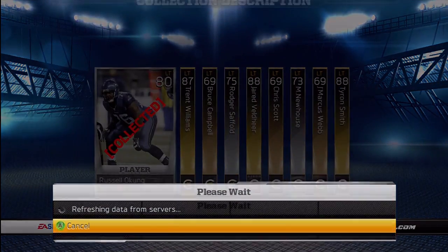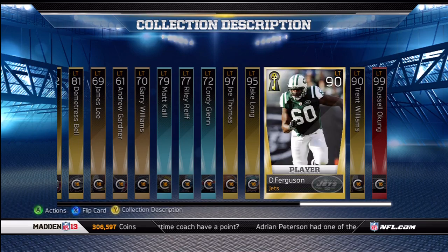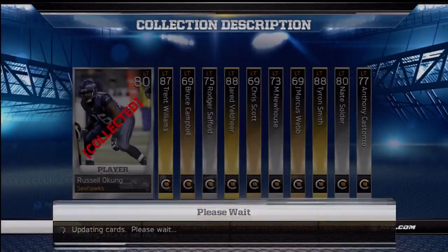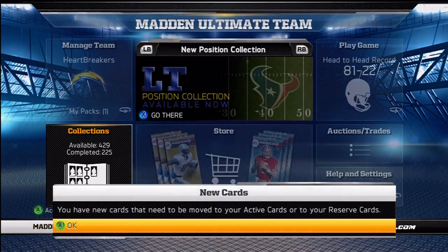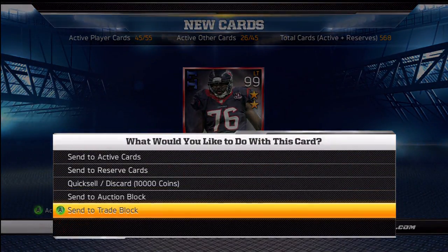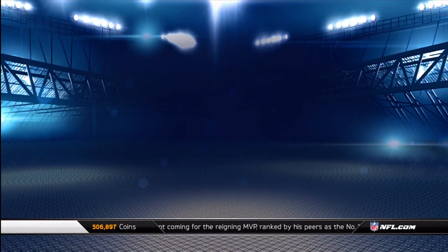I've got the left tackle collection done. Let me throw the DeBrickashaw Ferguson in here — the key card. It costs me about $65,000, so not too bad. Brings my coins back up to $500,000. I'm going to sell the Dwayne Brown because I don't need him since I have most of my flashback team built. I'll show you guys that real quick.